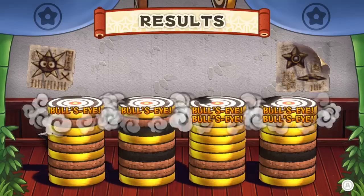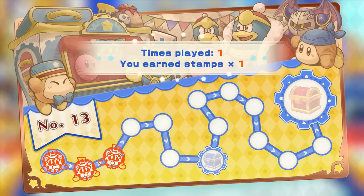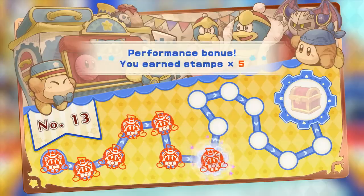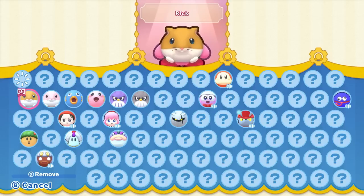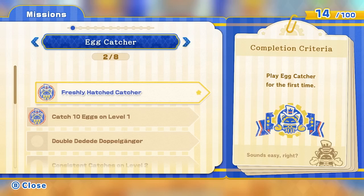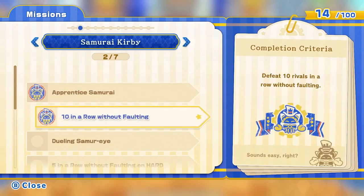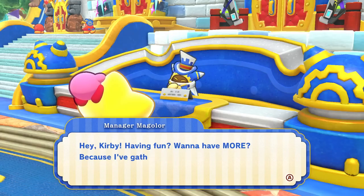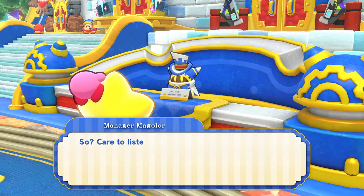Each sub-game supports up to four players. Play sub-games in Merry Magalore Land to earn stamps, redeemable for dress-up masks that you can wear or helpful items for your adventure. Manager Magalore will also give you missions for each sub-game — complete them to earn special in-game masks. Connect online and Manager Magalore can share world records for each sub-game.